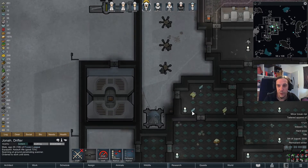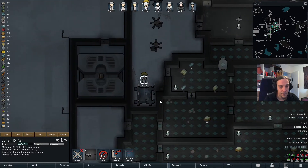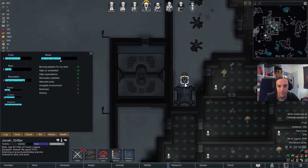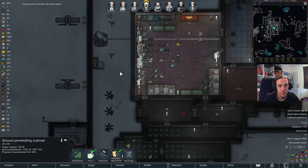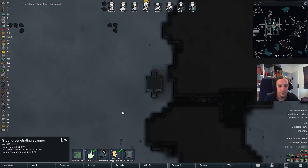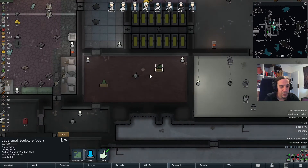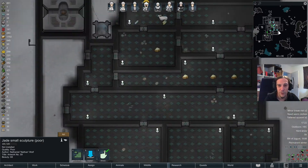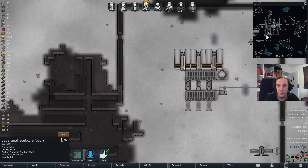Let's keep scanning. Jonah has some power left for today — 49% of the guaranteed success done, still no success though. A marble meteorite — too bad, not exactly what I wanted. Poor quality. At least Nathan is not doing complete nonsense here.